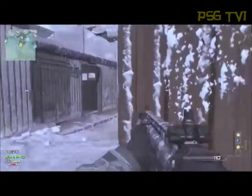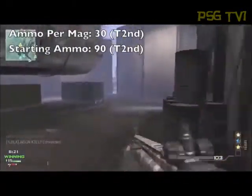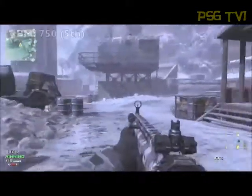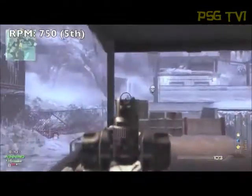With that addressed, let's jump right into the Scar. The ammo per mag is 30 and the starting ammo is 90. This is tied for second, which is pretty much standard in the entire category, as I've mentioned many times. The rate of fire is 750 rounds per minute. This is in fifth place — really middle ground, not exceptional, but not bad in any way.